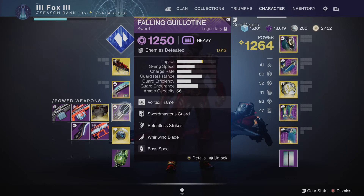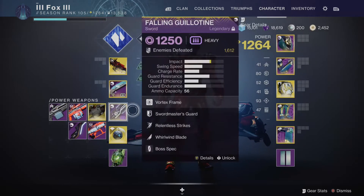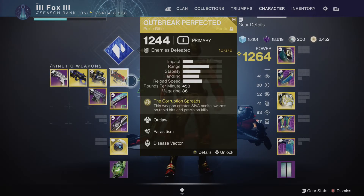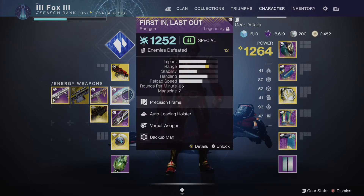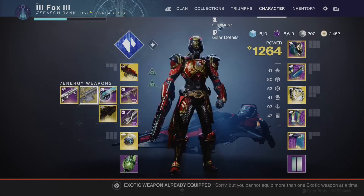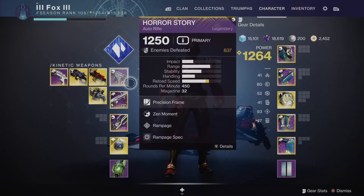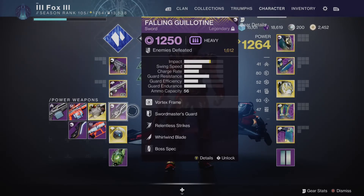You can break enemy shields with a non-matching elemental weapon as you still do quite a fair bit more damage to enemy shields, but just bear that in mind. Energy weapons do more damage to shields; kinetic weapons in the top slot do more damage to health bars in general. This doesn't apply in PvP — they're exactly the same. The bottom slot is your power slot, which is also always elemental — these have Void, Solar, or Arc — and these are just your hardest hitting weapons. The general rule of thumb is you can have one primary ammo weapon, one special ammo weapon, and one heavy ammo power weapon.